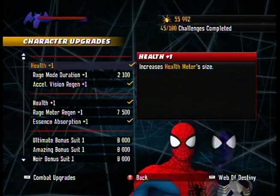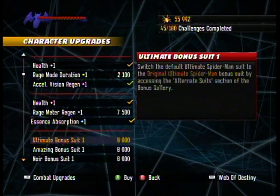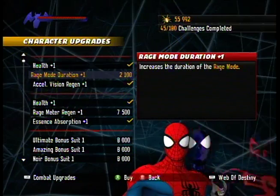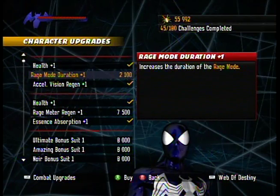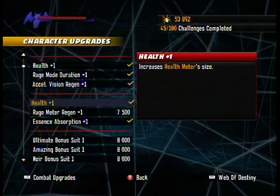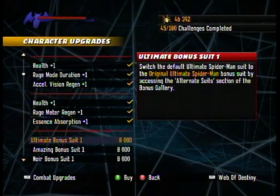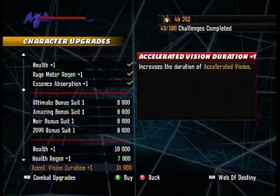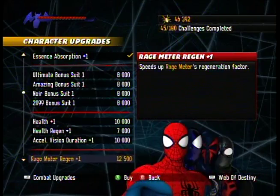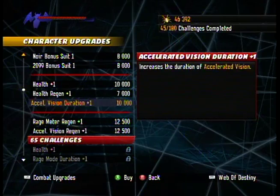We've unlocked some new upgrades. Now's actually a good time to take a look at this stuff. We have some rage meter upgrades that we can apply. And considering that we are currently Ultimate Spider-Man and that we will soon have use for rage mode, why don't we buy both of these? It's about 10,000 points. For anyone paying close attention, I have a large reserve — because when I had to replay the Hobgoblin level, I got a whole bunch of points. So I guess we get to benefit from my mistake in that we get to buy more cool stuff.